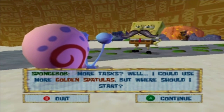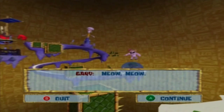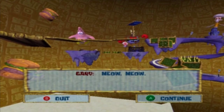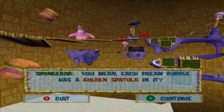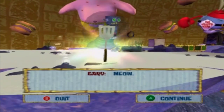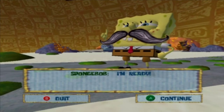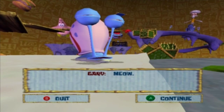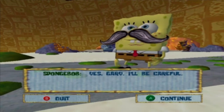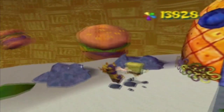I wonder if we'll get to keep the mustache through the level. There's Sandy, Squidward, Mr. Krabs, and Patrick — all of which have more levels, and you get one golden spatula for completing all of them as well. Yes Gary, I'll be careful — even in my dreams he's worried about me.